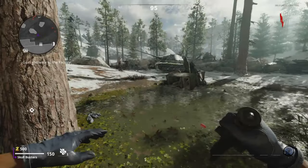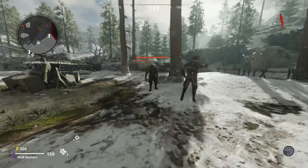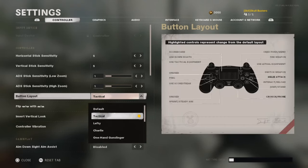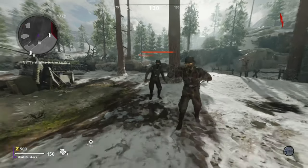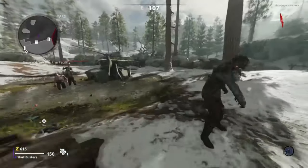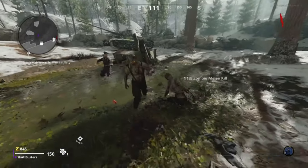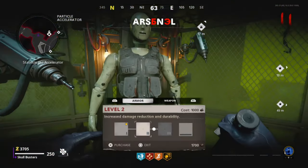You're gonna spawn in with the knife. What I did is change my button layout to tactical, and as you can see on the right-hand side the melee and the crouch change around. This is going to be much more useful for using melee because it's on a button and not the actual analog stick.